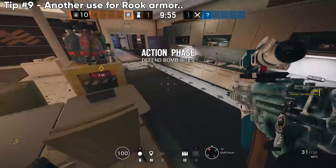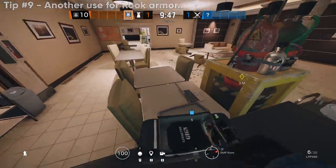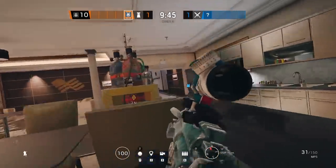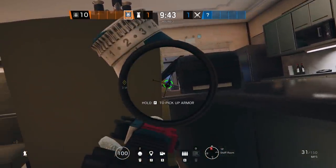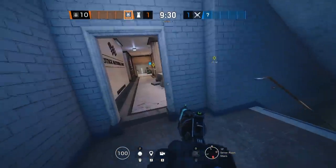If you're spicing it up with Rook, you can do the same thing — a little bit more situational. You've got to find the right angle that lines up where you want to hold an anchor. This spot on Bank is actually insane and really difficult to see, and you can watch all directions from staff room.